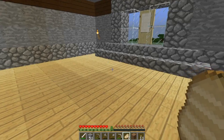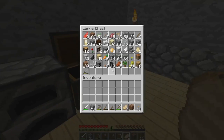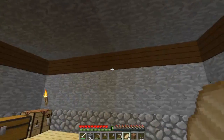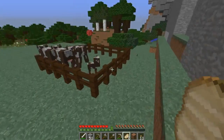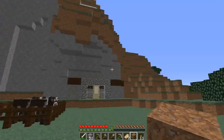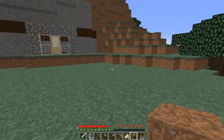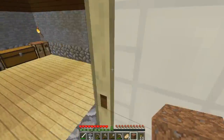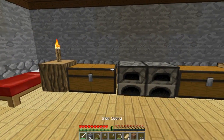Hey guys, it's edog plays here and this is episode three of our Minecraft let's play. Last episode we did some design to the house - if you haven't seen the last episode the link will be in the description. So far we've built into this mountain, we haven't even gone to the other side to see what it looks like, but we've got the village over there. Last episode we put floors, put the wood around - I think it looks really nice.